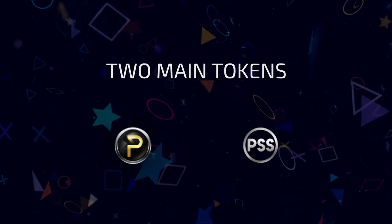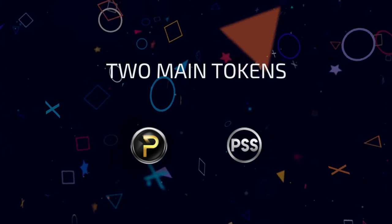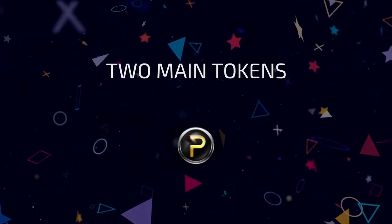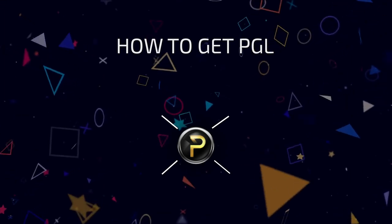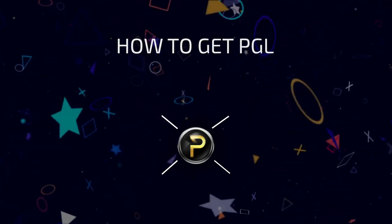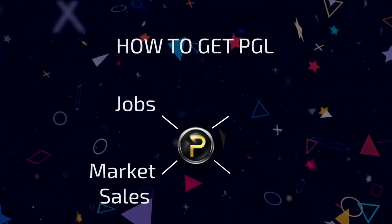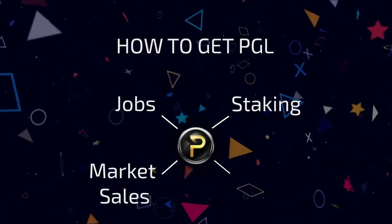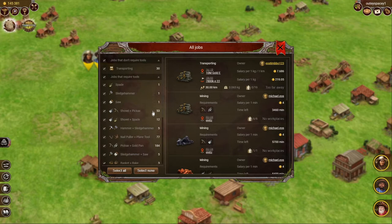There are basically two main assets in Prospectors: PGL and PSS. We'll start with PGL as the more actively circulating token. PGL is basically Prospectors' tokenized gold — 1,000 gold in-game equals 1 PGL. There are different ways of getting it: completing jobs, selling all kinds of things in the market, staking, and finally playing the roulette in the wild west casino.